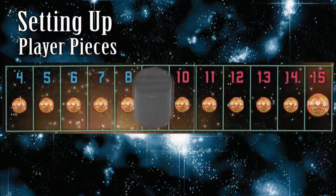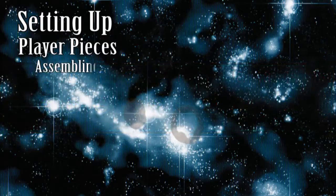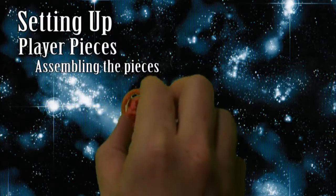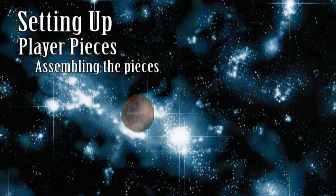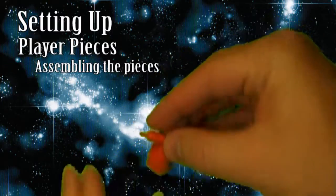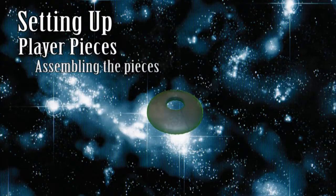Put the victory marker at the beginning of the scoring track — it starts at four points. Take a colony and a spaceport ring and put them together like this; this is your first spaceport. Take a colony and a transporter and put them together like this; this is your first colony ship. Finally, take one fame ring from the central reserve and attach it to your mothership.